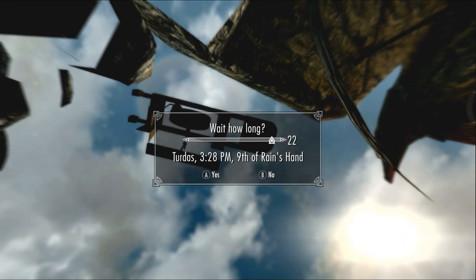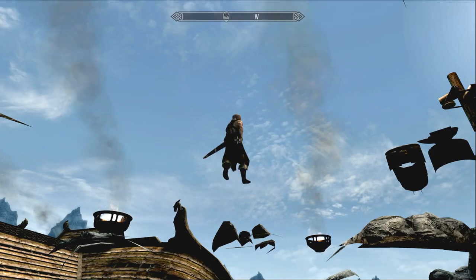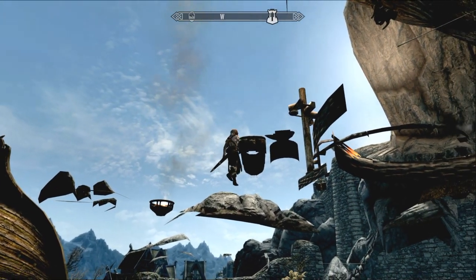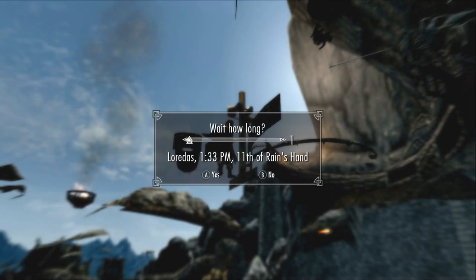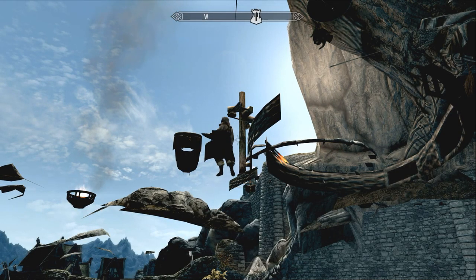Wait twice — so you're going to wait two days total — then wait for the guy to get on the grindstone and try to talk to him. If he walks off, just wait. Make sure you wait for him to grab onto the rope, because every time he grabs the rope and starts blacksmithing, if you wait one hour he will let go and walk over to the grindstone.